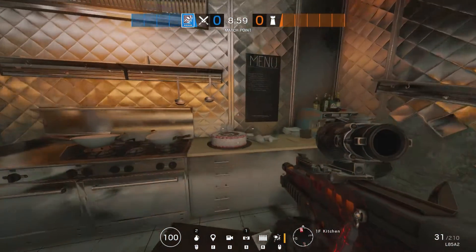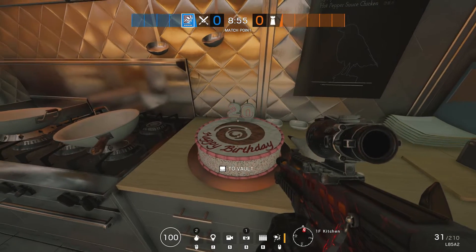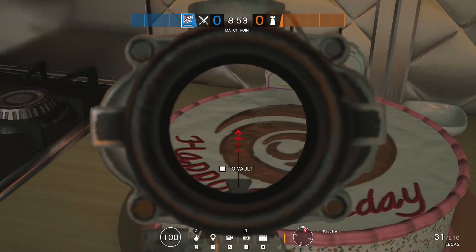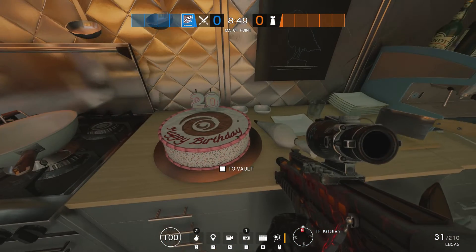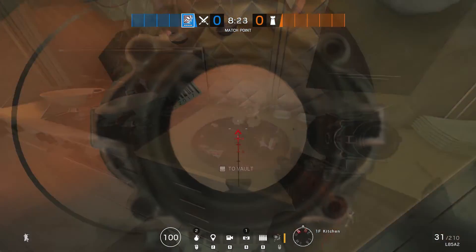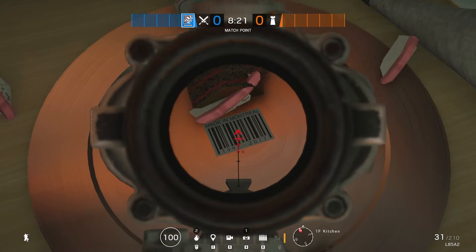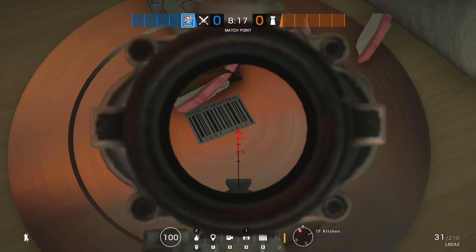Next up we're off to the map Tower, and this could possibly be my favourite easter egg - the happy birthday cake to Ubisoft. It's got the candles on there marking the 20th anniversary. What you need to do is melee this cake, smash it open, and you can see the barcode on the bottom of the tray says 'made in Montreal, 1997 to 2017'.